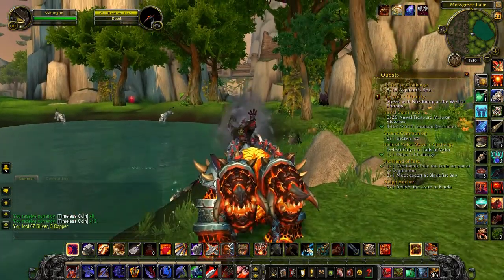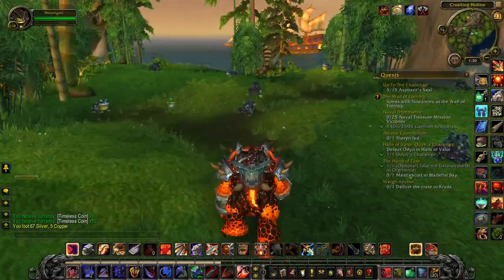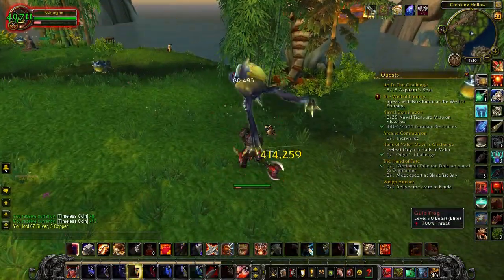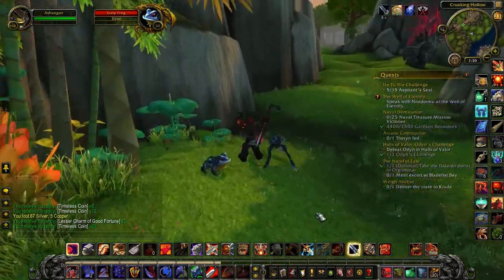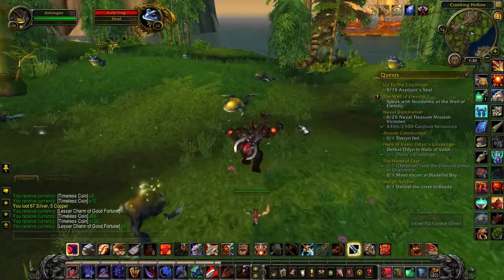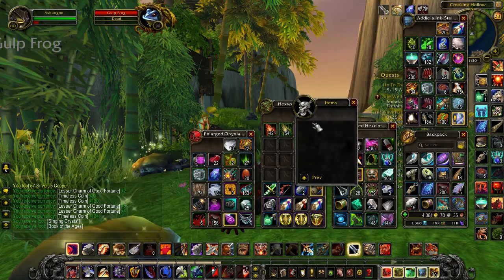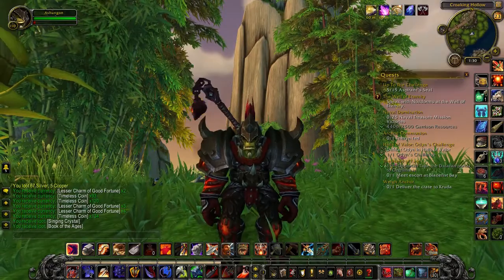It's kind of a grind but it's not that bad. While we're here, I also have another thing to show you. Over here is a special place where you see a bunch of frogs. What do you do with these frogs? Simple — murder every single frog you see in this zone. Over here is where you get a special currency known as Lesser Charm of Good Fortune. Kill all of them — murder their families for generations — because this currency is very special.